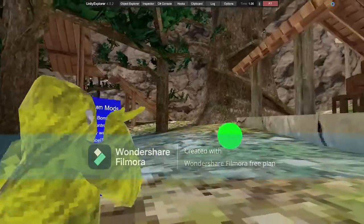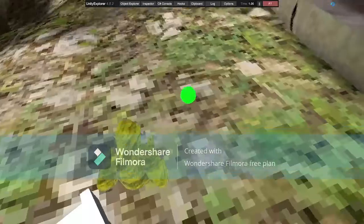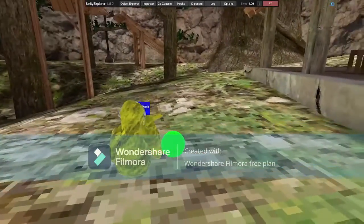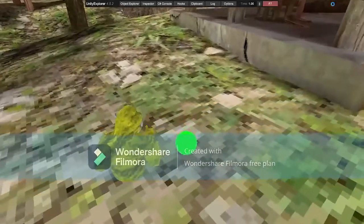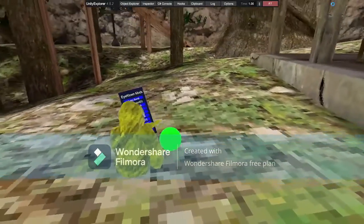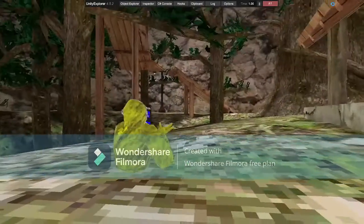Next is Bomb — you press it and then detonate it and it explodes. Slide Control — just slide control. And there's Funny Walk, it's basically just Tag Freeze.